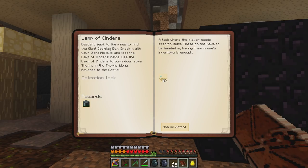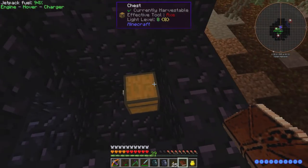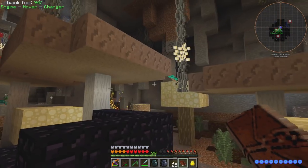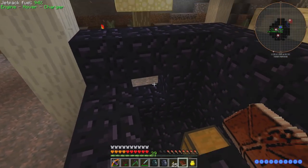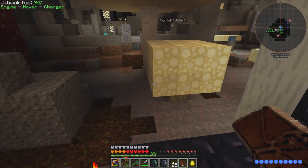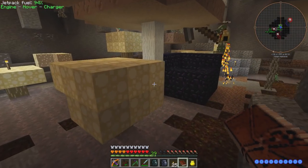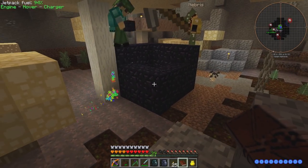Descend back into the mines to find the giant obsidian box — break it with your giant pickaxe. Did you break this giant obsidian box with your pickaxe? No, I just broke it with my hammer. So you ruined this. What do you mean I ruined this? Oh, I'm sorry — I had to break this in a more special way. You have to use the giant pickaxe to break it to get the lamp of cinders.